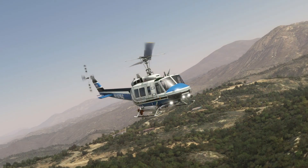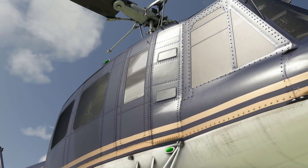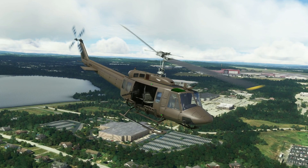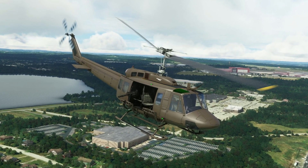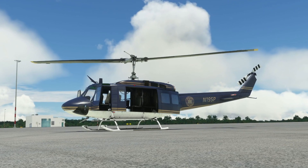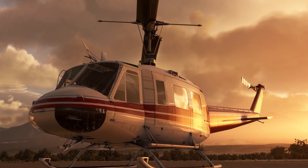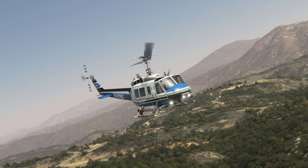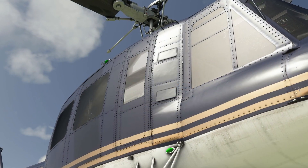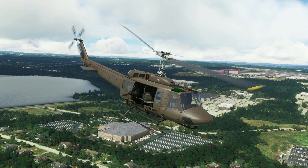Teok Zanger eventually listened to my proposal to set aside the UH-1 and start working on a Bell 210 instead. The 210 is not exactly a well-known model but it is a rather cool one. It's basically a refurbished UH-1H but with some Bell 212 components such as the tail boom, rotor hub, blades, and transmission among other things. You could say it's a UH-1 on steroids and it's actually known as a UH-2. Teok Zanger started this pivoting work a few weeks ago and the 210 is already flying in the developer's virtual hangar, and before you ask — no, there is no release date yet.